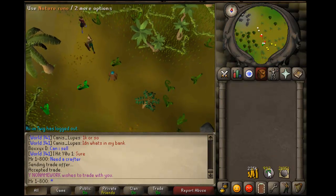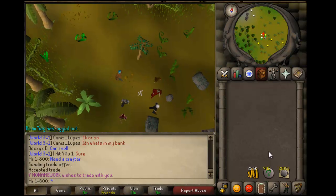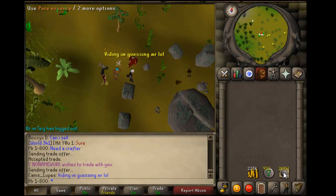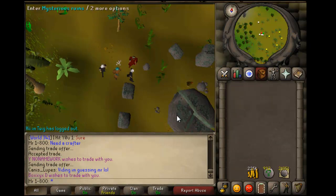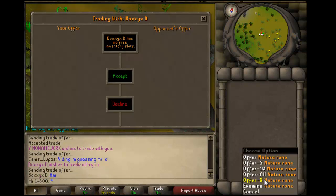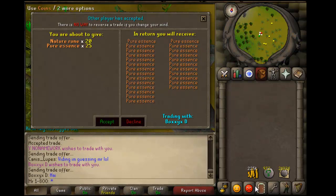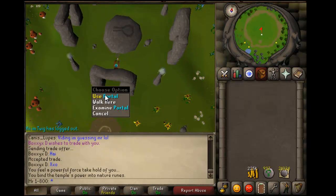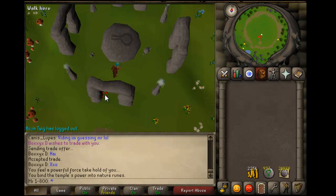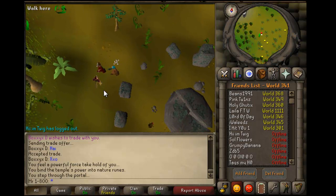You just keep stacking up these nature runes. All you need is, like I said, 2k and 25 unnoted pure essence to start. As a host, what I do is give them 10 nature runes and 25 noted essence, take it back, and then go craft it. Your job is to be the runner, not the crafter. You guys bring me the essence, I craft them, you make your profit, and everyone's happy.